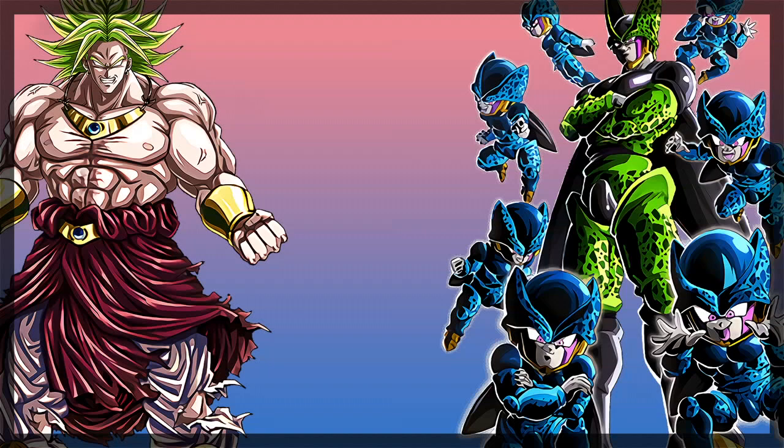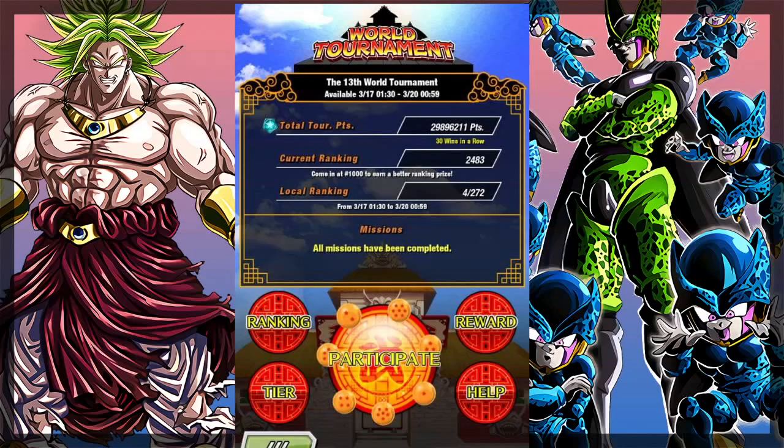This mode usually offers 1 or 2 exclusive prize cards and a ton of great mission prizes ranging from Dragonstones to Kais to Hidden Potential Orbs. You can access the World Tournament from the homepage — the button right next to Battlefield on the left. From the World Tournament menu you'll see Total Points, Local Ranking, Win Streaks and your Tier up top. Under that you've got 4 buttons surrounding one big button that says Participate. The left side buttons are Ranking and Tier; on the right side it's Reward and Help.